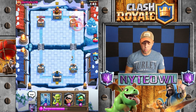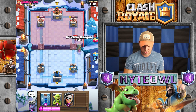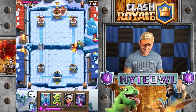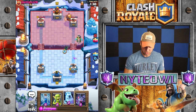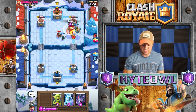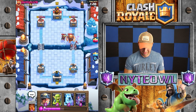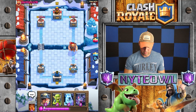Valkyrie coming our way — gonna drop Inferno Dragon. Wait two seconds before you use your Inferno Dragon, that's all you have to do — wait two seconds. I screwed it up big. Let's Zap that — kill that. I'm toast. Let's go right here.